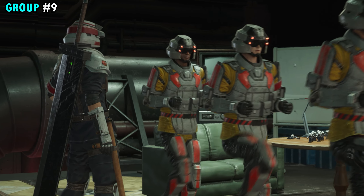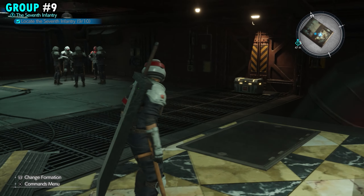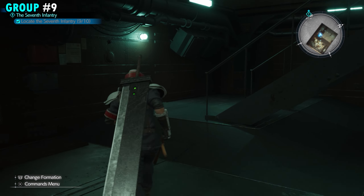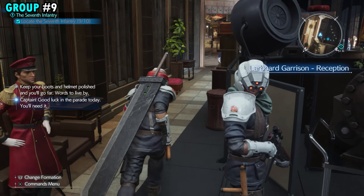Go ahead and interact with them, and that will be group number nine. For our 10th and final group of soldiers, we're going to turn around and go back up the stairs, then go back around the corner where the entrance is.